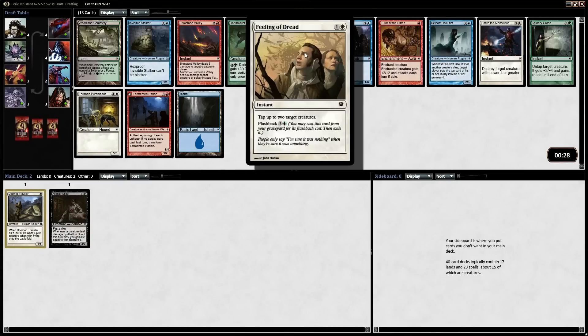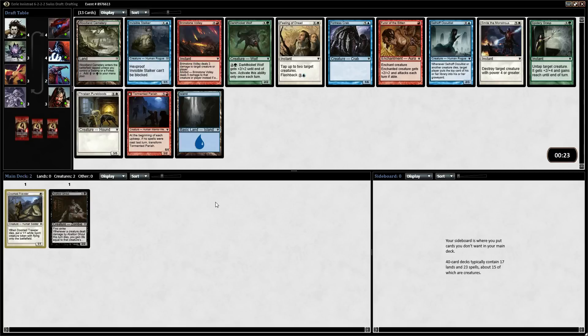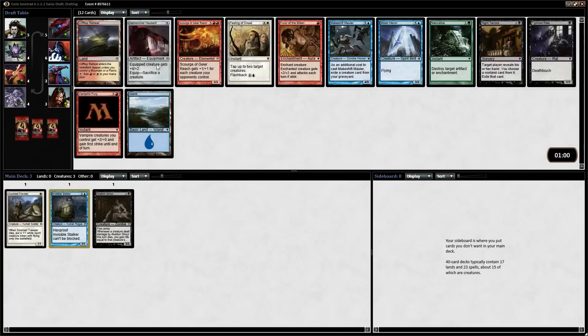Feeling of Dread is extremely good. Torment of Pariah is not bad. Brimstone Volley is just an all-star. When in doubt... blue looks wide open if they're not taking Invisible Stalker. The good news is we have three solid picks so far. We have a Bump in the Night — black-red is a really, really good archetype — and there's the Fear of the Bitten right there. I think I'll just take the Invisible Stalker. It is an incredibly powerful card, especially if you get multiple; you can just build completely around it.